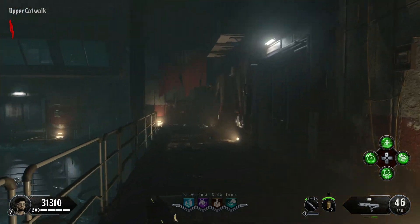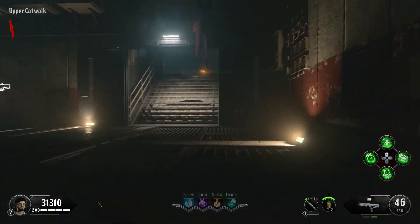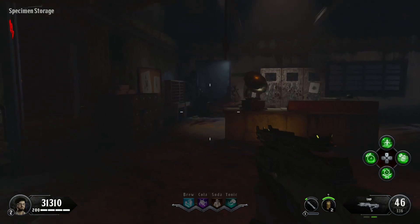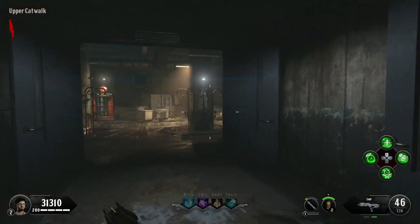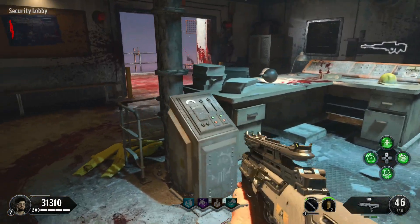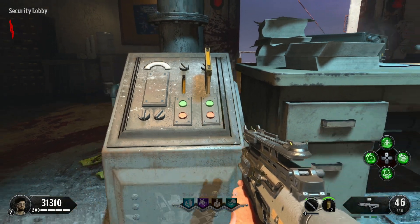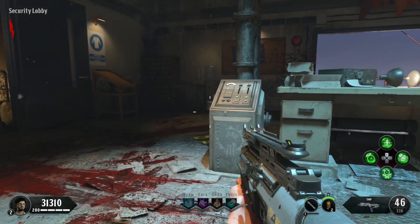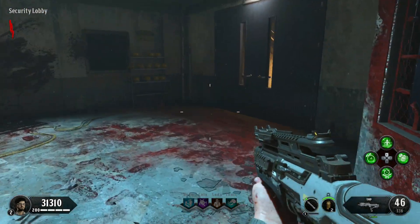Now go back to the room that you first came in — the room right at the top of the zip line. Place both key cards that you obtained inside of the machine in that room. It's going to take about five seconds per card, then it's going to spit them both out and you can just grab them.